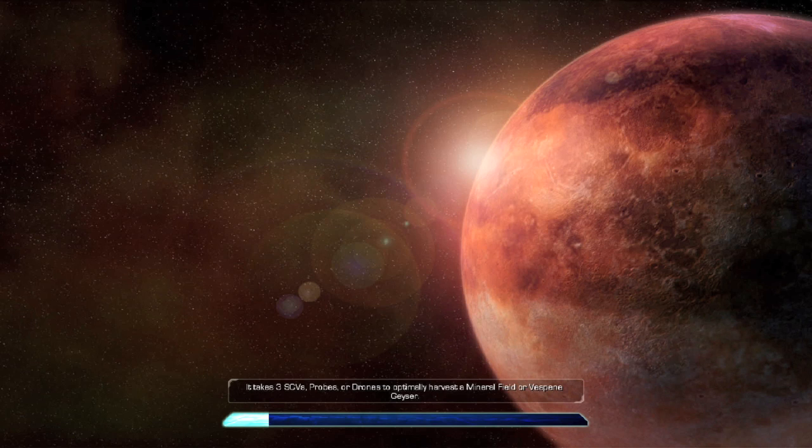You will want to be Protoss, and for easiest results you are going to want to fight Terran. The map I chose is Blistering Sands because it's a small map, there's only one spot in which the enemy can be located, and there's also some space in their base to do this strategy.